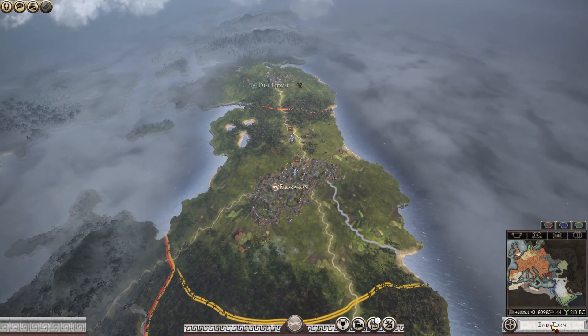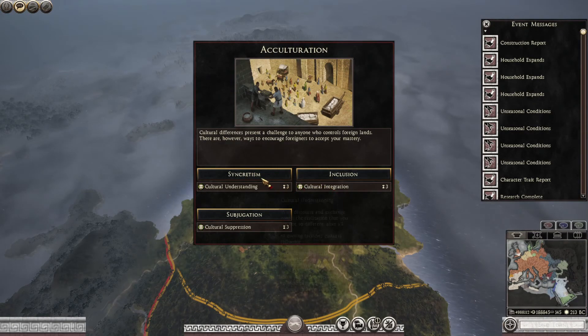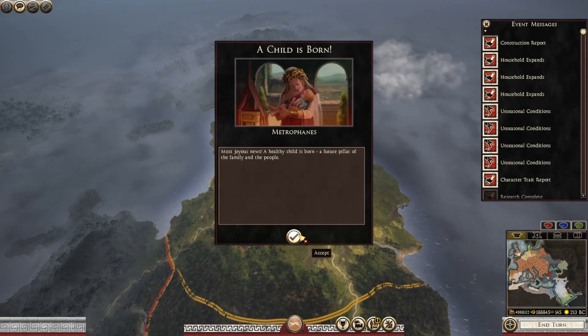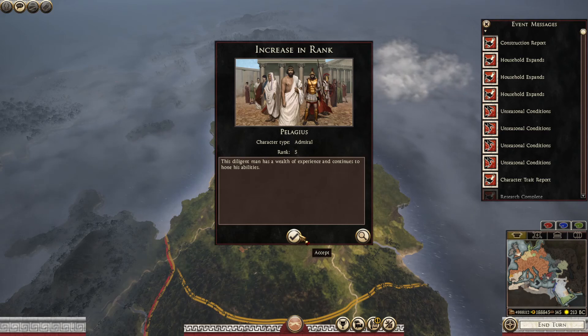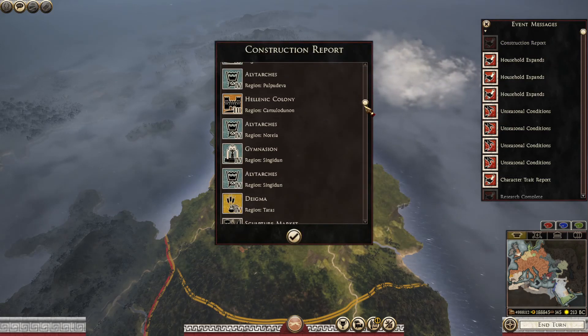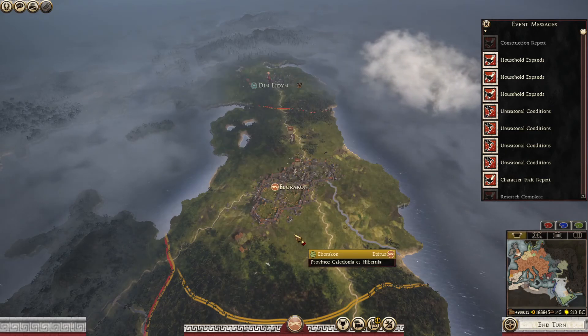Just going for the end turn. Research complete: Improved Ramming. Agent exposed. Child is born. Child is born. Increase in rank. I can't see anything else that needs to be leveled up from that.